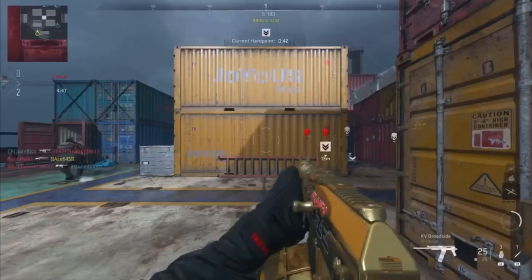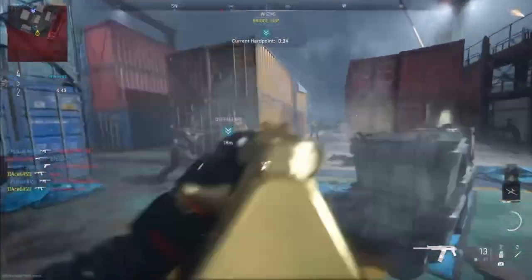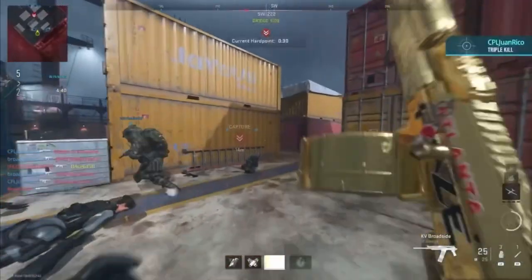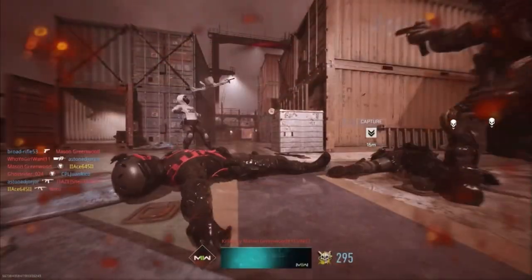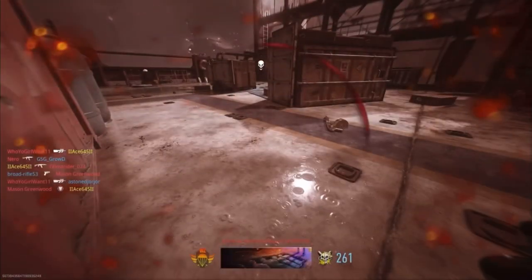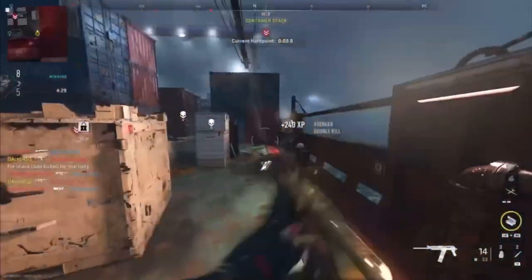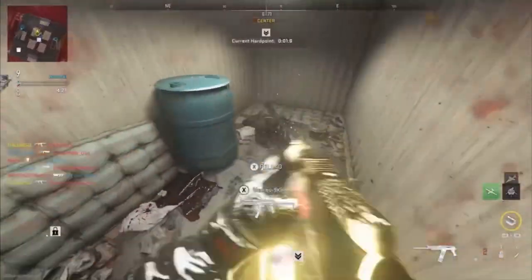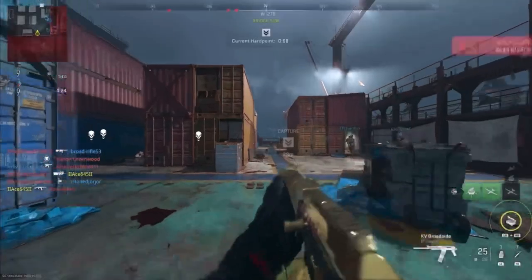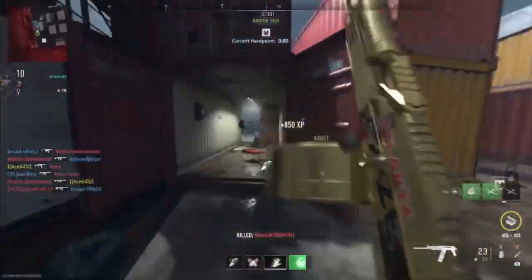This gun is super fun to use, especially on Shipment. It's semi-automatic. This class setup is mainly meant for just kind of spraying around. It has the versatility of being able to use it as a hip fire weapon along with being able to ADS for those far ranges, but it's mainly used as just a hip fire spray. You pretty much never run out of ammo.